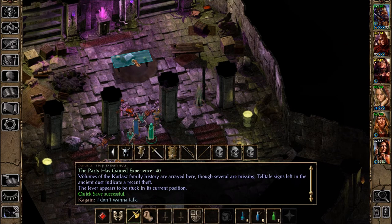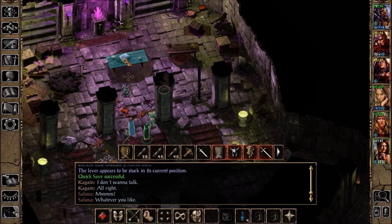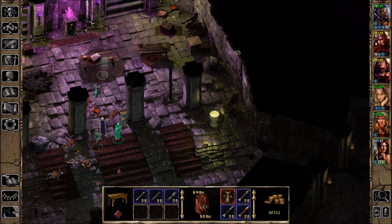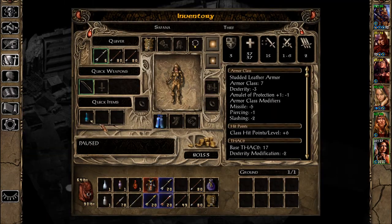Let's check out what goodies we have. Okay, lots of ammunition. Bolts, arrows - good. We'll just pick up the arrows. The bolts we could sell, but in my experience they don't give much back, so I'm not even gonna bother with them.